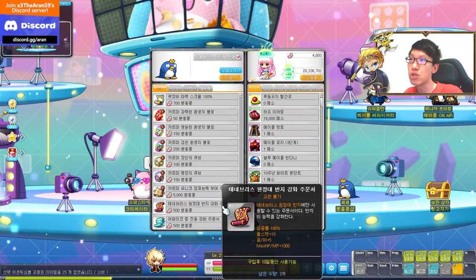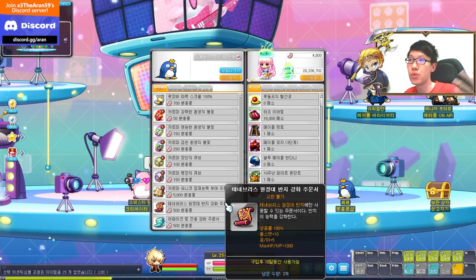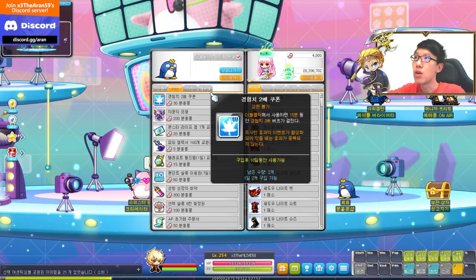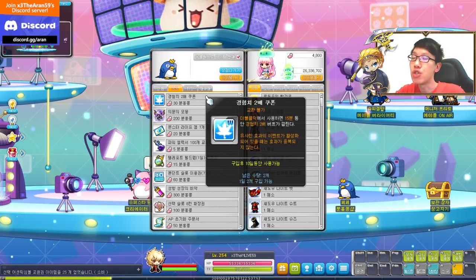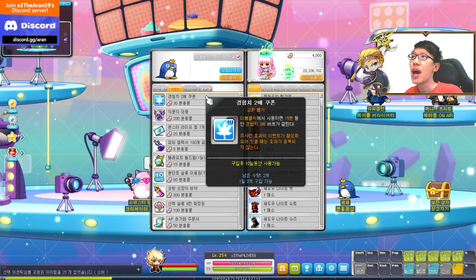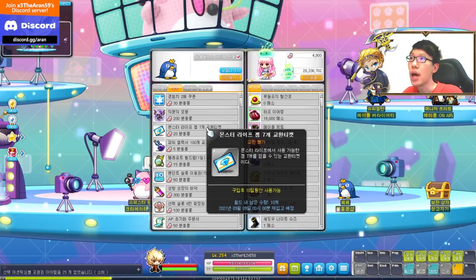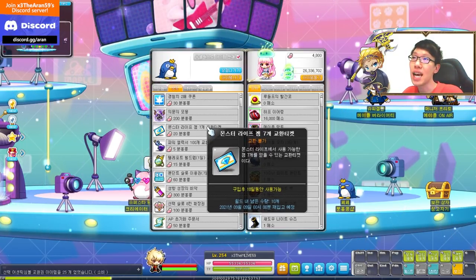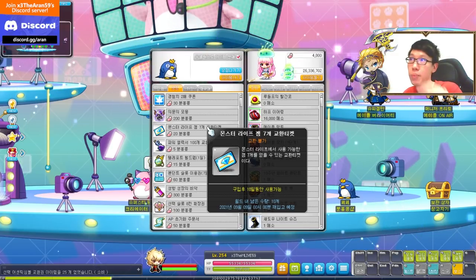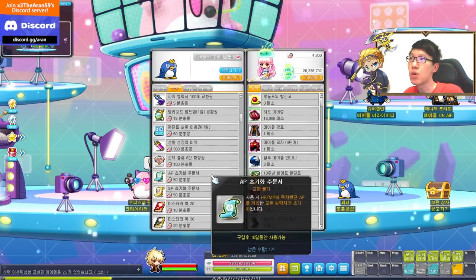There are also previous event scrolls: the tenebris ring scroll and awakening scroll, 3 per character and untradeable — great for those who missed them. In the growth section, there's a 2x EXP coupon for 15 minutes, 2 per character per day resetting daily. A mysterious monster egg that gives random monster collection items, 3 per world, untradeable. And 7 monster life gems, 10 per world, resetting every week. Also unlimited power elixirs — untradeable — and world teleport rocks once per world per day.